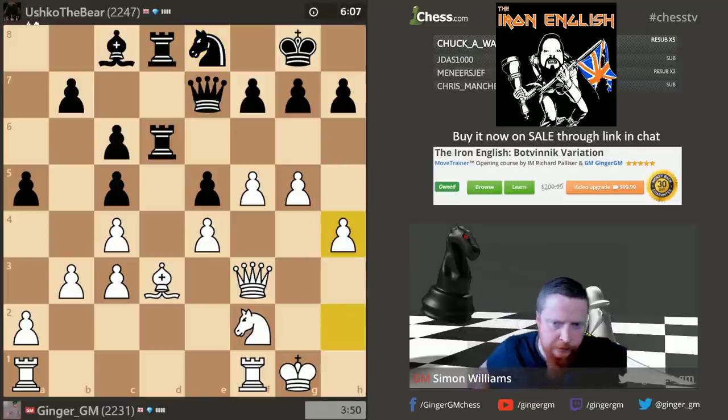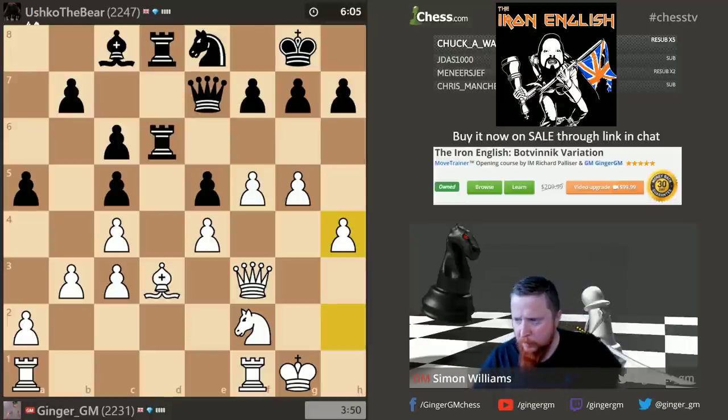You can see that even though the position is probably even, I've got this long-term initiative on the kingside. My knight has done a fantastic job and can jump out to attack a bit later on. Now I want to think about which pawn break to make — I'm going to get my rooks to g2 and g1, double up on the g-file. When I break with one of these pawn moves, it opens up the black king.